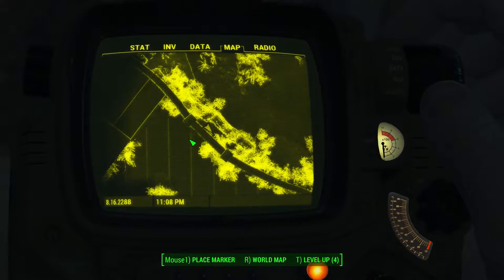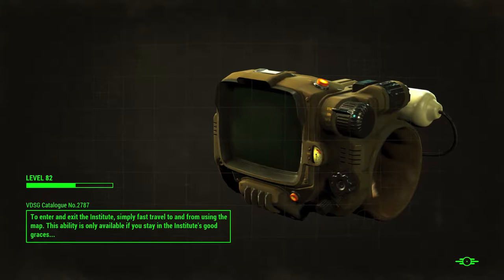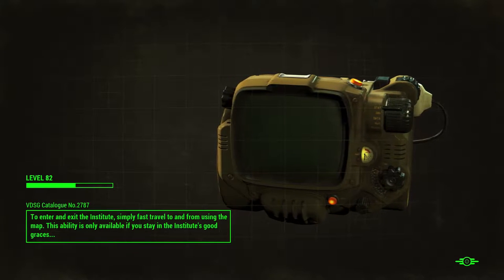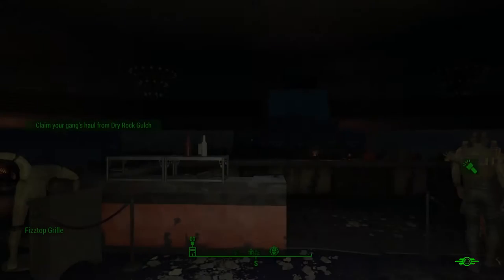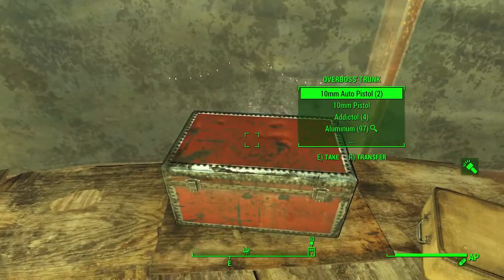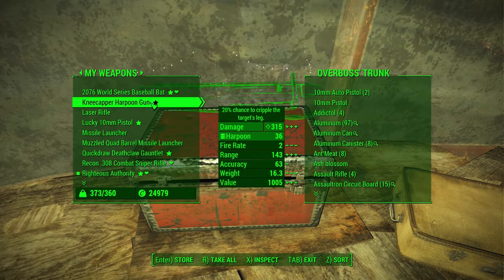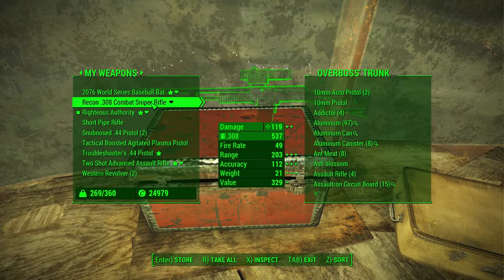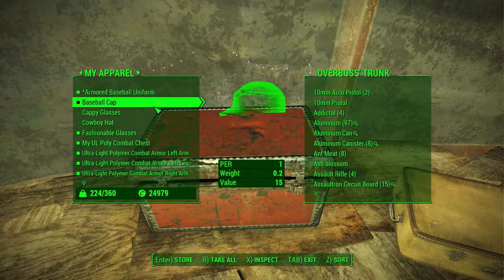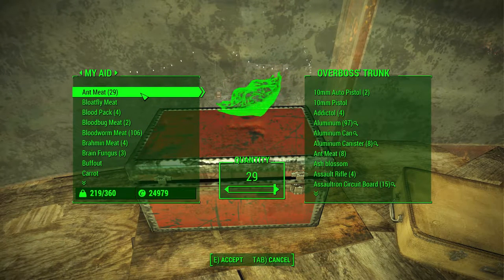Let's bring up our map and go back to Fist Top Grill real quick to drop off some inventory. Then I guess we'll head over to the Safari place since it's the last section of Nuka World we need to secure. Let's just drop this stuff off here — all this crap. I don't even care about any of it. Just drop it in here. Keep the stuff I use and get rid of all this stuff.